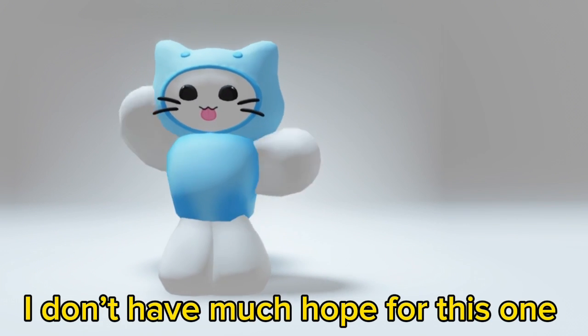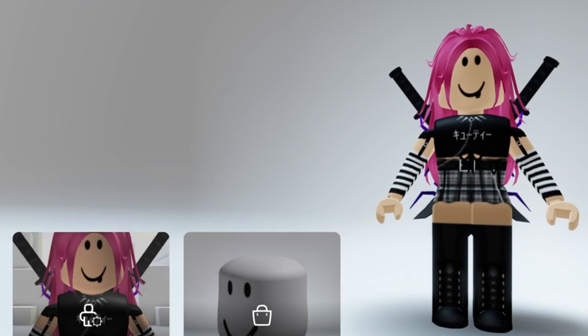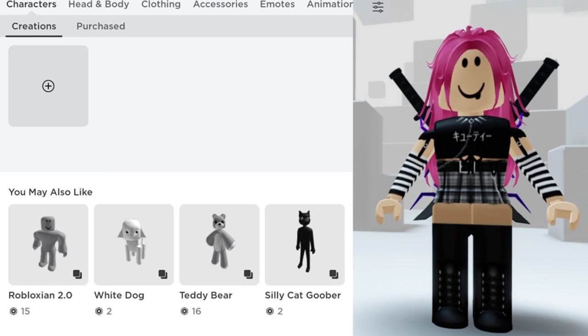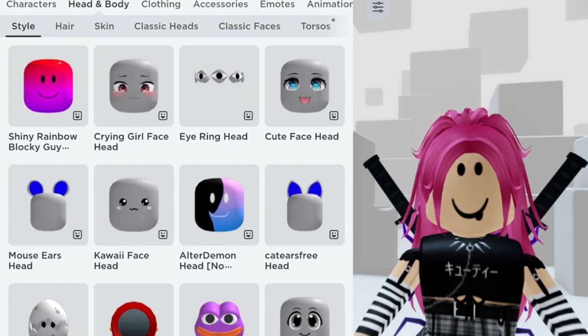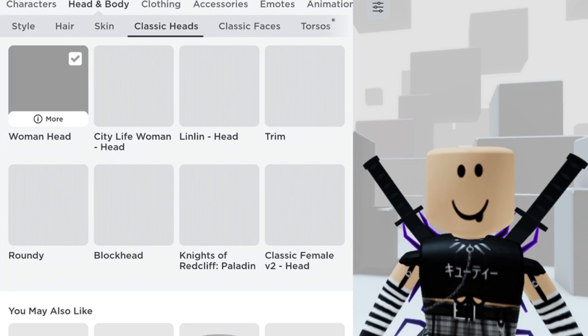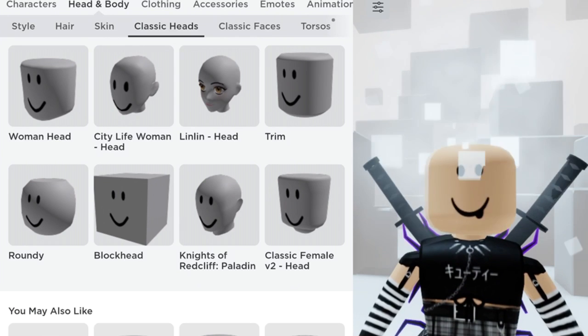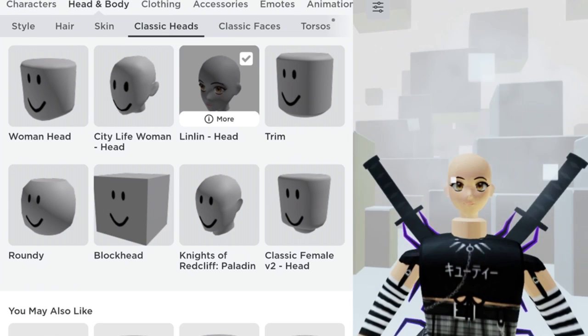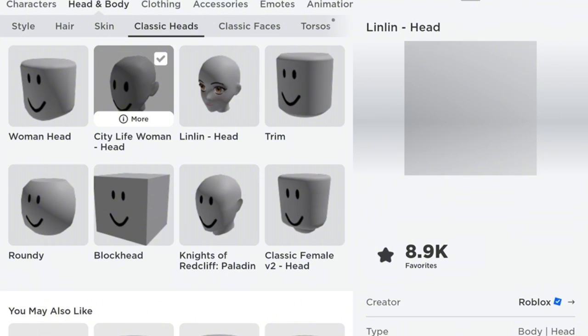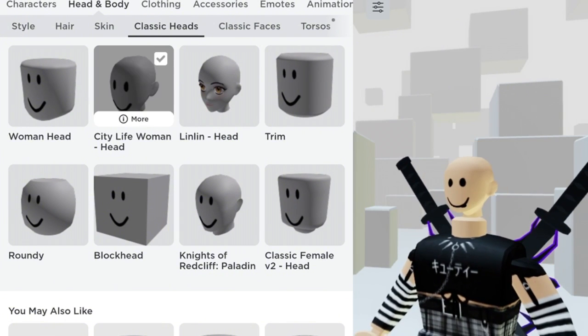I don't have much hope for this one but let's try it anyway. First step is to go to inventory then remove the hair. Now we need to go to heads — I'm not sure which one was used in the video so we will use the closest. Okay, now we spam. I'm hoping this glitch will work so let's spam a lot. I will try with both small heads and keep spamming until it hopefully works. Let me know in the comments if you've tried this one or if I'm using the wrong head.